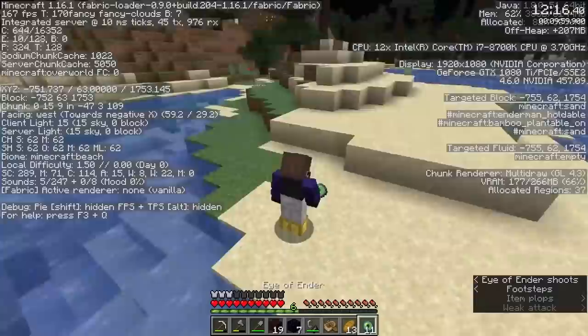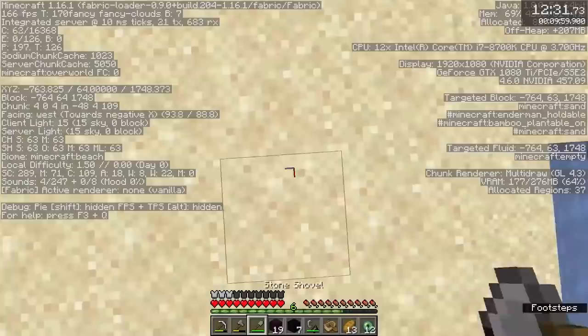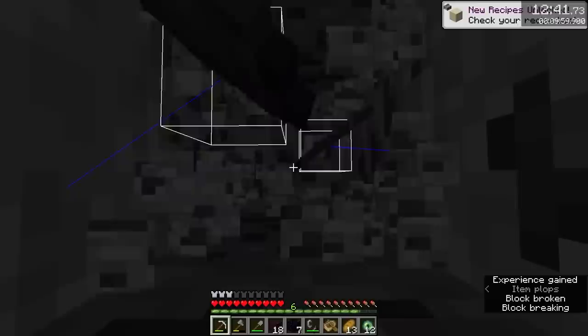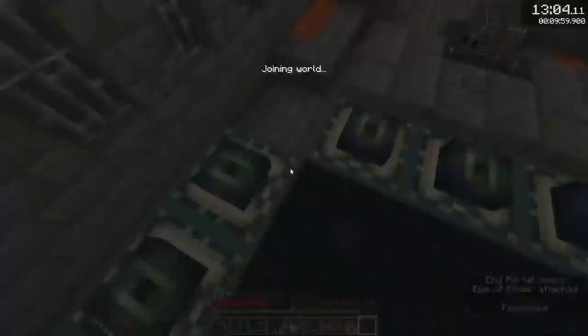After making his way to a nearby beach, he threw a third eye, and it went straight down, letting him know he was standing directly above the stronghold entrance. While digging down, he used a strategy known as 4-4 — this involved locating the 4x, 4z coordinates inside the chunk where the eye throw went down, to ensure that he would land in the entrance of the stronghold. Once he got the Eye Spy achievement, he quickly located the portal room and was in the end at 13 minutes.